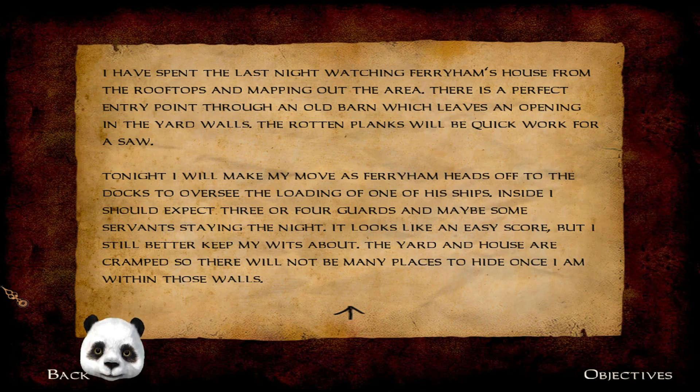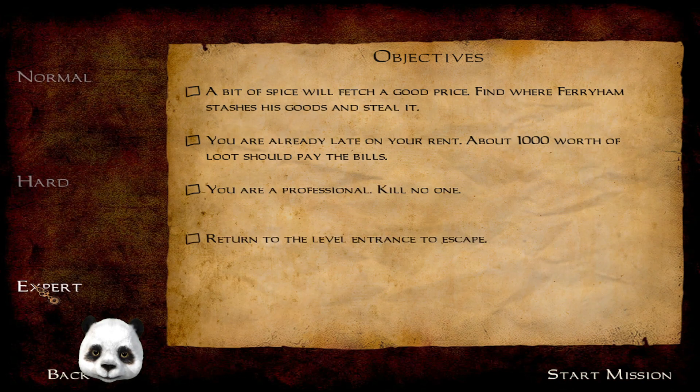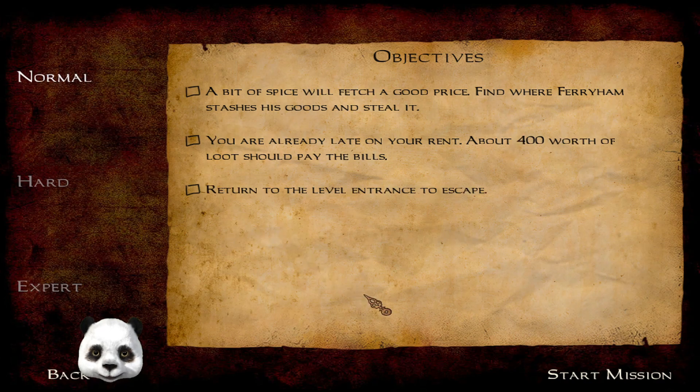Tonight I will make my move as Ver Varya heads off to the docks to oversee the loading of one of his ships. Inside I should expect three or four guards and maybe some servants staying the night. It looks like an easy score but I still better keep my wits about. The yard and house are cramped so there will not be many places to hide once I'm within those walls. Let's go normal — well, I'm not gonna kill anyone anyway. Okay, expert — start the mission.